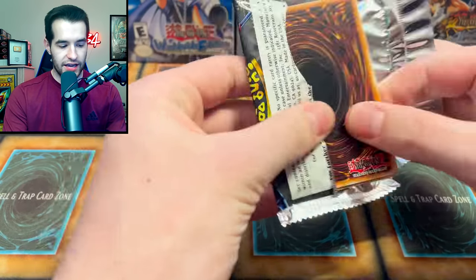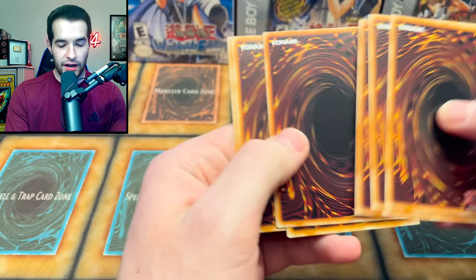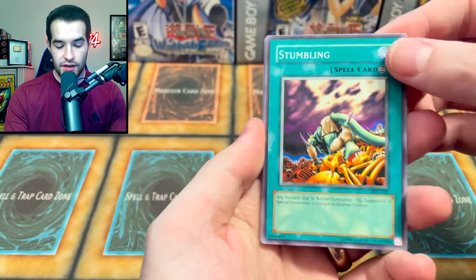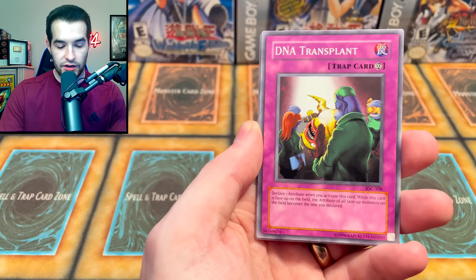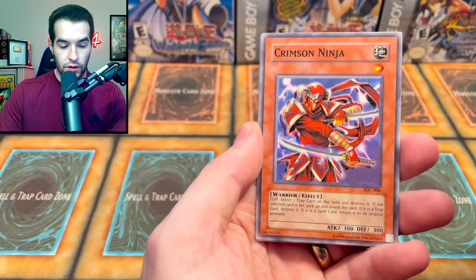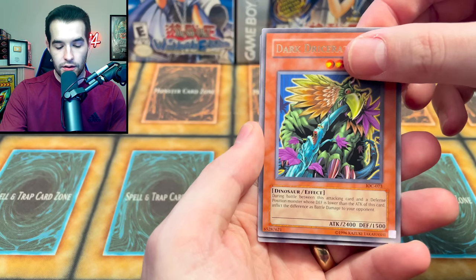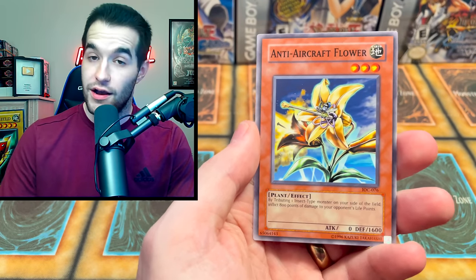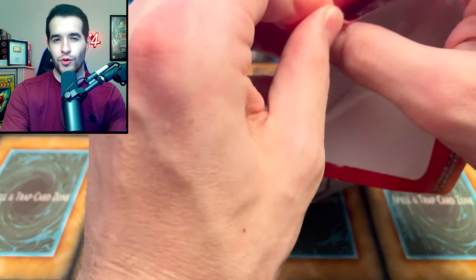On to Invasion of Chaos - the chaos has been invading so far, but will it be even more chaotic? Will we pull more chaos monsters? We have Stumbling - that's saying no you're not going to. Stealth Bird, DNA Transplant, Chaos Greed, Torpedo Fish, Crimson Sun Ninja, Dark Driceratops, and Anti-Aircraft Flower. We have hit a cold streak, but when you pull BLS it's not really a cold streak - it just makes up for everything.